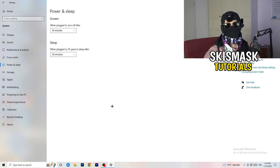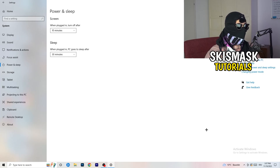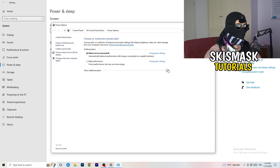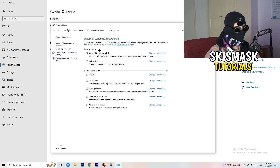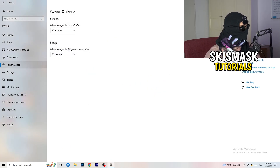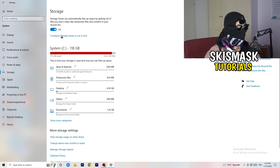Go to Power and Sleep, then click 'Additional Power Settings' on the right side. You'll see power plan options. For me, Balanced works best, but some PCs work better on High Performance or other plans. Check which one works best for your setup and select it.